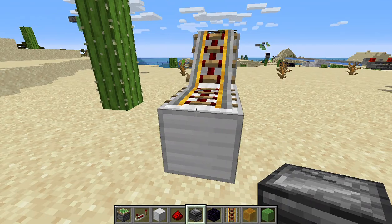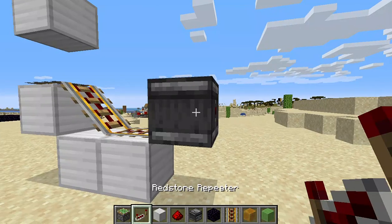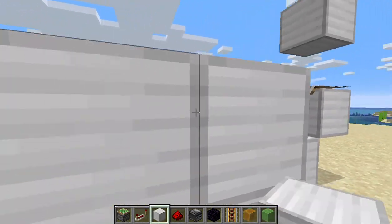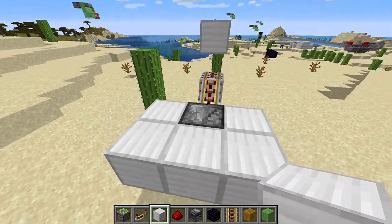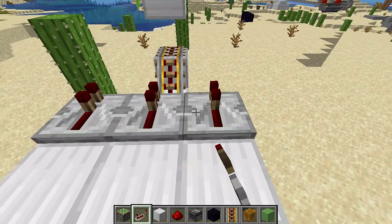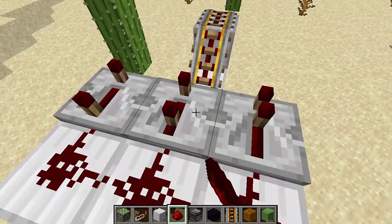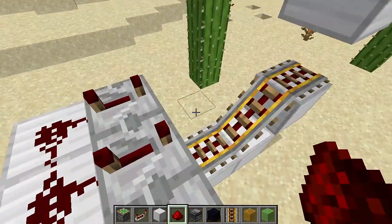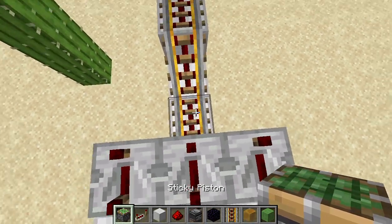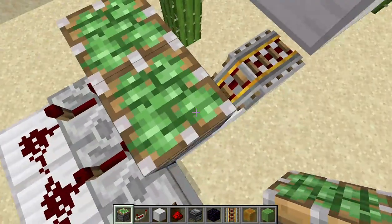This activates the triple piston extender. Place an observer block just like that, and place blocks of iron all the way. Then, after you place all those blocks of iron, place redstone repeaters and place redstone dust behind it. Make all of the redstone repeaters four ticks. Then place your sticky pistons just like that, and two more sticky pistons.